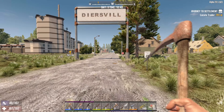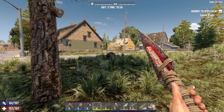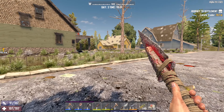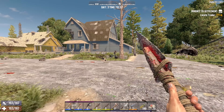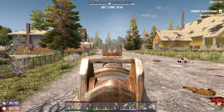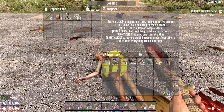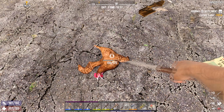Yeah, that's the Dyersville Hospital, and that means there are plenty of homes here which I can search — and also plenty of zombies. But I gotta keep in mind that my main focus currently is food, duct tape, glue, and cloth fragments. Speaking of food, there is a chicken right there. Perfect. Food and ammo — ammo is always good.